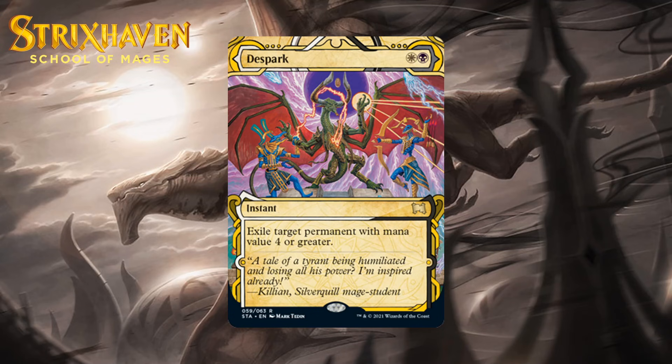Our Mystical Archive card for black-white is DeSpark, which for one white and a black is a rare instant. Exile target permanent with mana value four or greater. This can target a bunch of stuff, and when it can exile something, it'll feel pretty good. Not hitting small things can be a liability sometimes, but I still think it's premium removal — I'm giving it a B-.